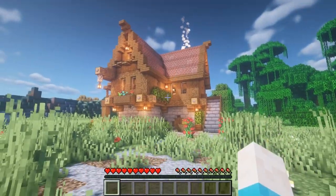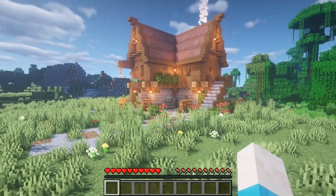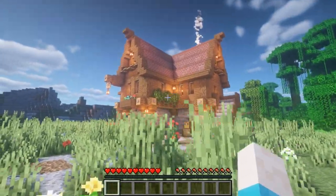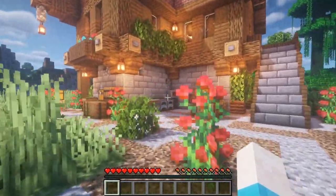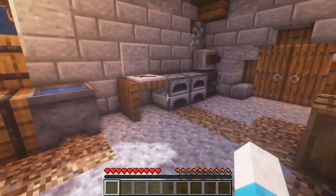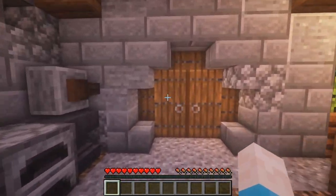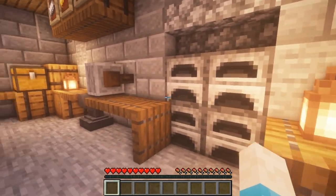Hey guys, it's FullySpaced — now we're going to do the first-person perspective and interior design walkthrough. As you can see, we've got an awesome pathway leading up to the townhouse. Down here we've got a bunch of chest storage, different things, and an outside blacksmith area.